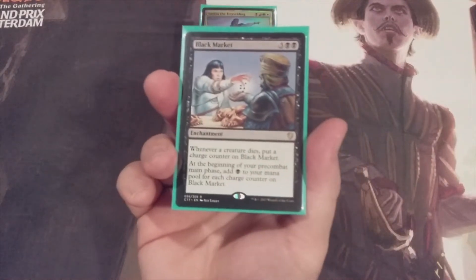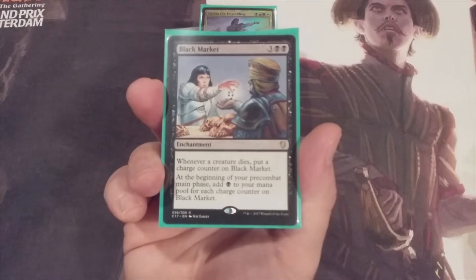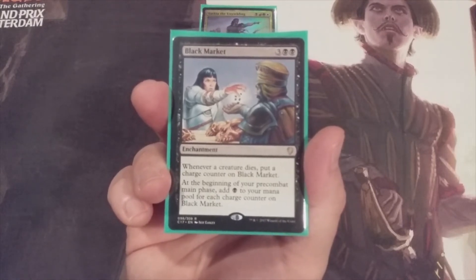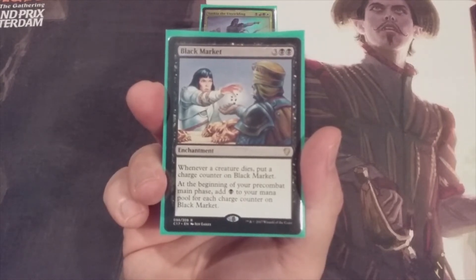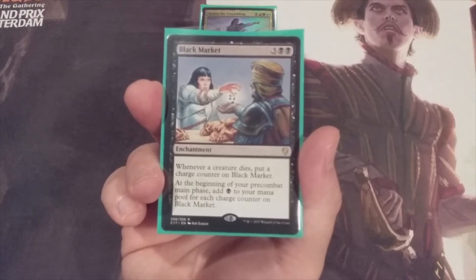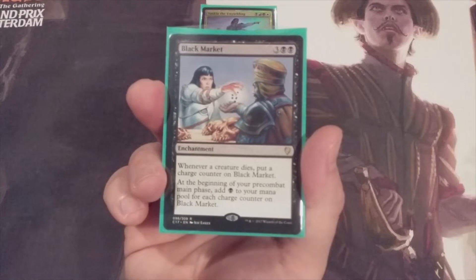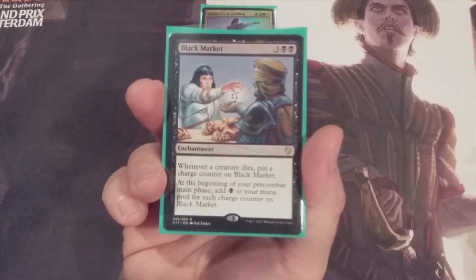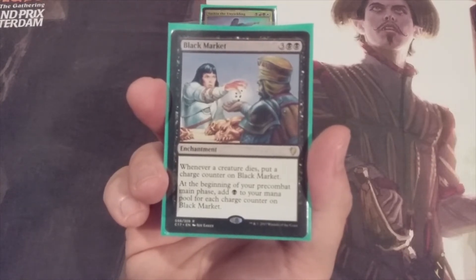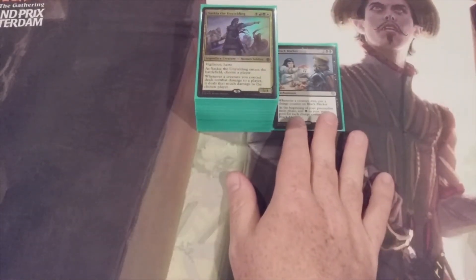The first card to come out is Black Market — a three and two black enchantment. Whenever a creature dies, we put a charge counter on it, and at the beginning of our pre-combat main phase we add a black mana for each charge counter. This deck isn't built to destroy tons of our opponents' creatures, and historically it was our own self-sacrificed creatures fueling those counters to cast game-ending drain spells. With our shift away from self-sacrificing and the focus now on creature tokens, Black Market is card number one to receive the heave-ho.